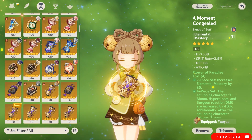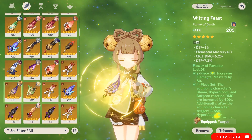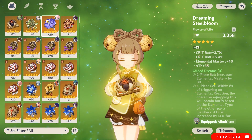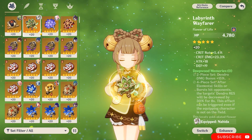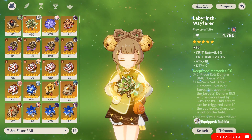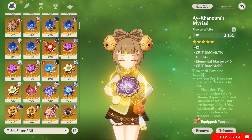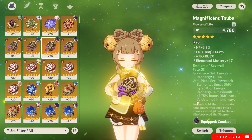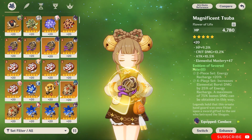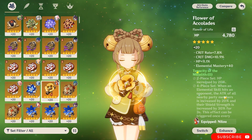For artifacts, I know I have this set on her but it's because I'm testing it. If you don't have other dendro characters, I highly recommend putting four pieces of Deepwood Memories. If you do have a dendro character, I recommend going for Gilded Dreams, or two pieces HP percent plus two pieces elemental mastery, or two pieces Deepwood Memories. If you want to play with Nilou, you can go with four pieces Gilded Dreams or four pieces Flower of Paradise Lost, which is insane on those teams. You can also go four pieces Emblem of Severed Fate to recharge your ultimate more often. If you want to play her as only a healer, go with four pieces Tenacity of the Millelith.